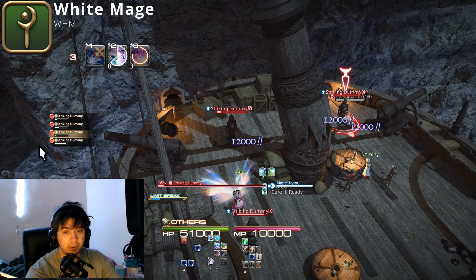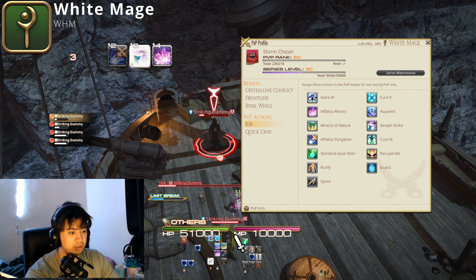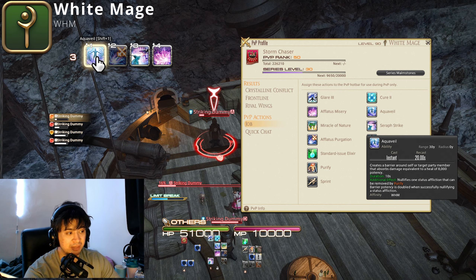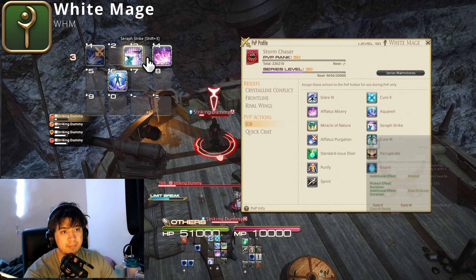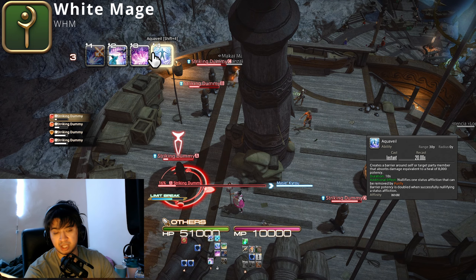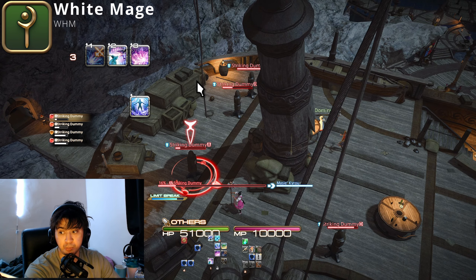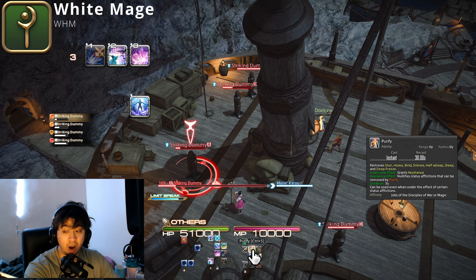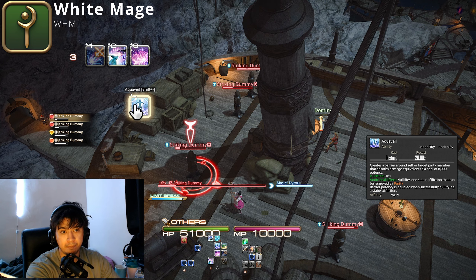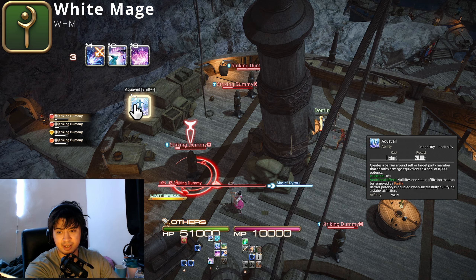For your shield (Aqua Veil): you can use it before you dive in with Seraphic Strike for maximum protection, or if you have good reaction time you can use it after Misery while you're in the enemy team — if you get CC'd, you'll get a double shield. Aqua Veil is especially helpful if you or a friendly gets bound by a Dark Knight pull: use Aqua Veil instead of Purify right away, because it gives double shield and frees you simultaneously.